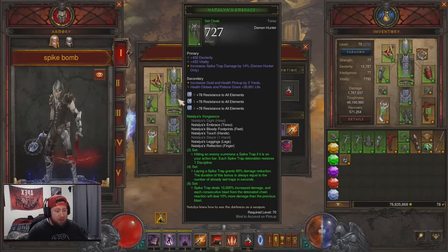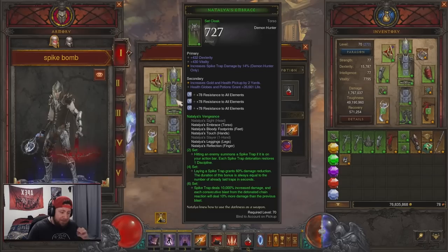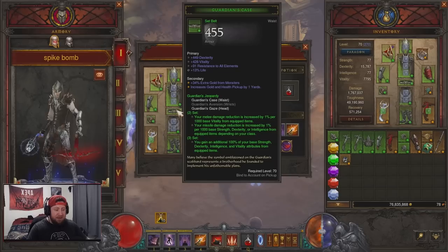Originally this build is just very slow but we've maneuvered some skills around to be incredibly fast. The four-set piece bonus is laying a Spike Trap grants damage reduction. Without that bonus plus the addition of Elusive Ring, the build is very squishy. The Spike Trap six-piece set deals 10,000 percent increased damage and each consecutive blast from the detonation chain will deal 10 more damage, which is just incredible.